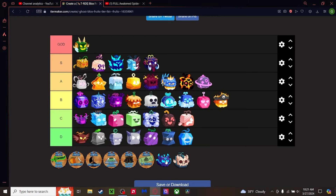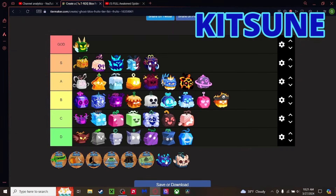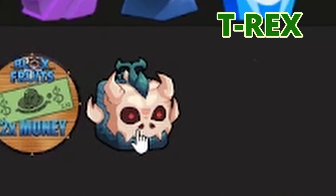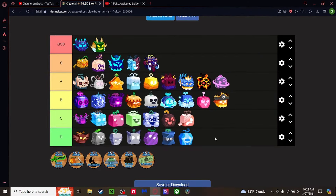Kitsune — the best fruit in the game, hands down. Great for combat, great for grinding, great for everything. The transformation is even better and just everything about it is great. God tier. T-Rex — without the transformation T-Rex would not be the fruit it is today. Top of A tier.